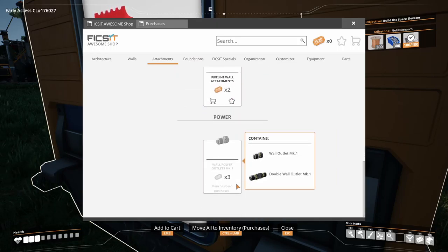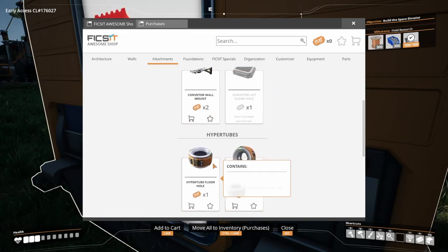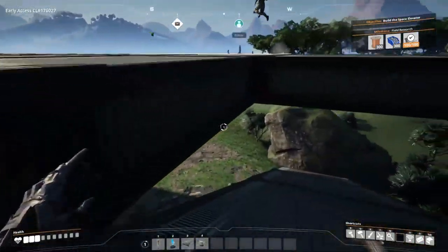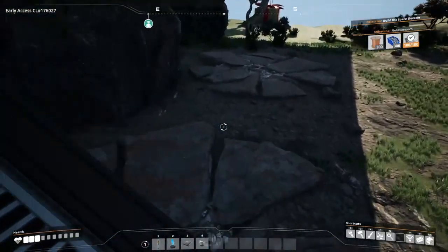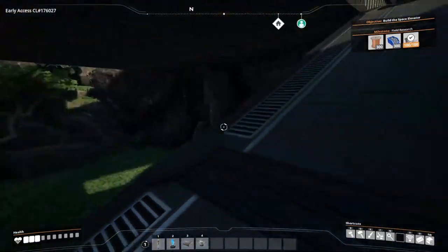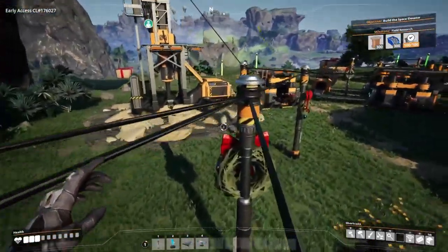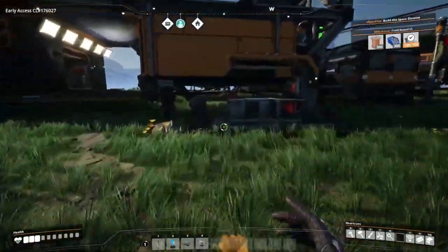There's a lot of cool stuff in the Awesome Shop including hyper tubes, which is a really fast way of getting around - very useful for travel. You've probably noticed all this foundation and stairs down here. Wavy did just a massive amount while we were gone, but we have stuff now so that's gonna be a lot better.